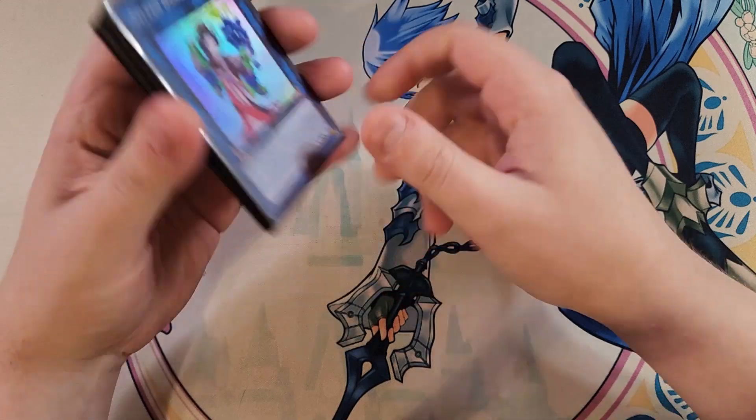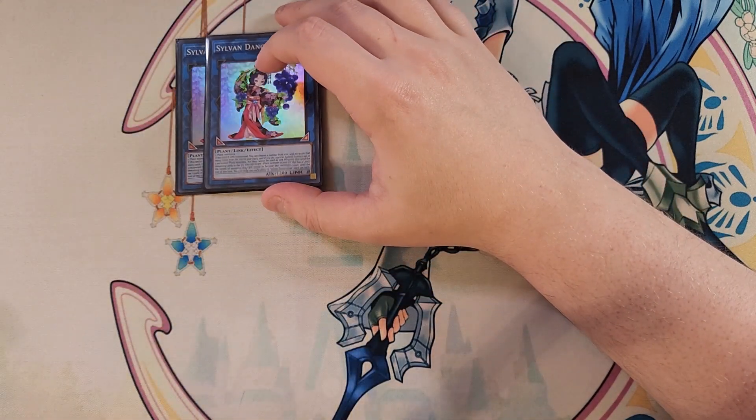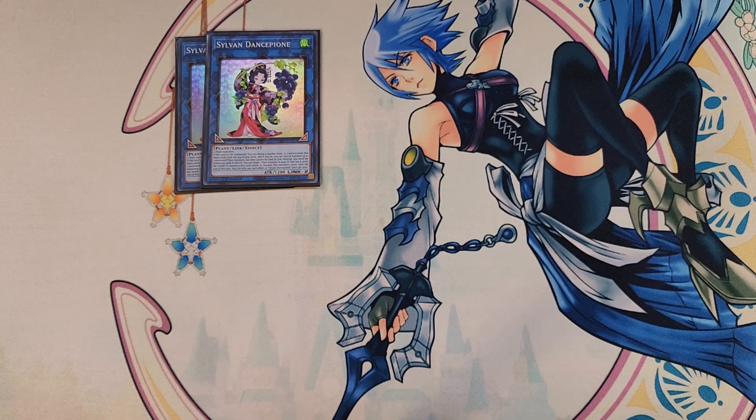For the extra deck we're playing two copies of Dance Peony. Dance Peony is a really awesome card — if it's link summoned, you can choose a number from one to three, excavate that many cards from the top of your deck, special summon up to two excavated plant monsters (though they cannot be used as link material), and send the remaining cards to the graveyard. Since we're playing 34 plant monsters in the main deck, we're always going to hit a plant monster. It also has the ability to target one plant monster in your graveyard with a level, and the monsters Dance Peony points to become that level until end of turn — great for XYZ summoning.